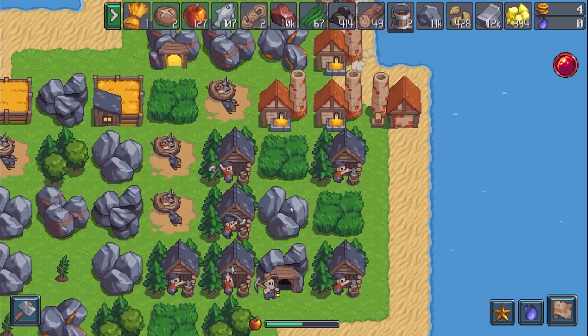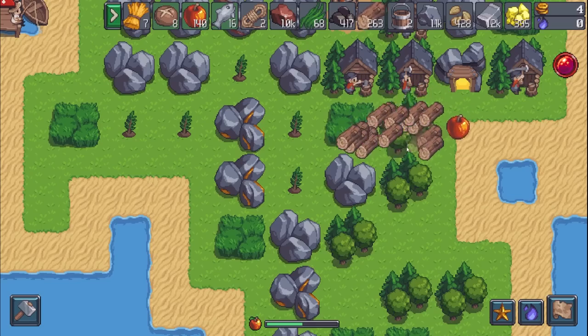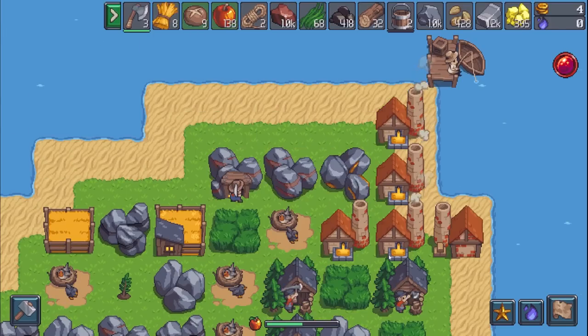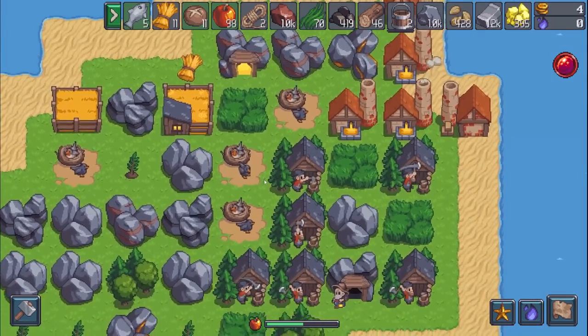Also, this guy's axe — let's actually just break a bunch more logs so I can make as many axes as I can. This way I can supply at least most of these guys with a backup. Would hate to not have any hard workers. But now that I've done those changes, let's just leave it for like a week and see what happens.